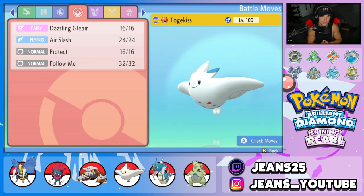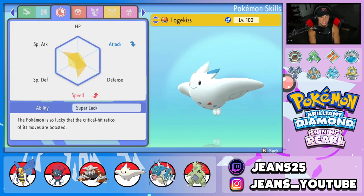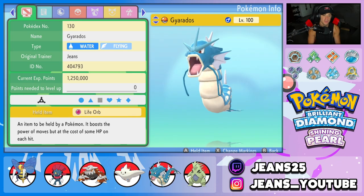Fourth Pokémon is Togekiss, still one of the best Pokémon in this game. Great on the support side and special attacking side with Dazzling Gleam, Air Slash, Protect, and Follow Me. Rocking Super Luck as its ability and the Scope Lens as its item.